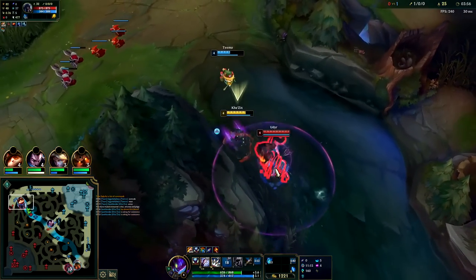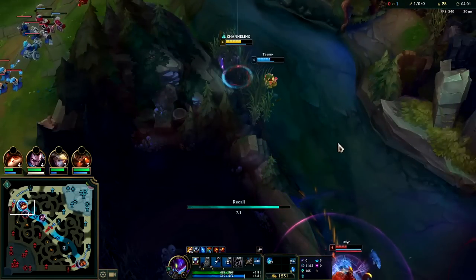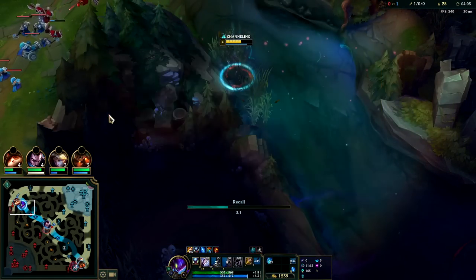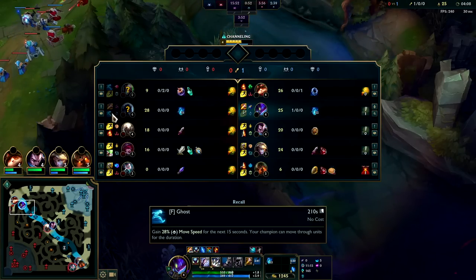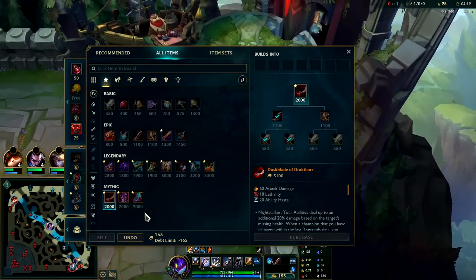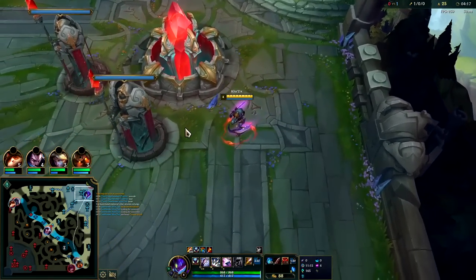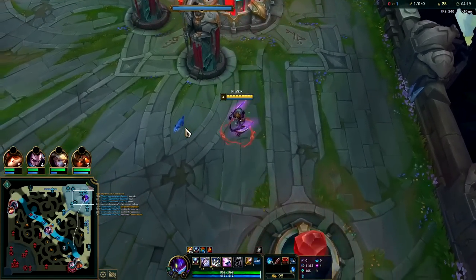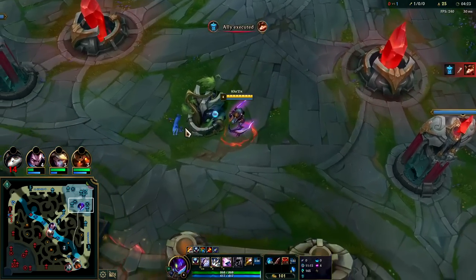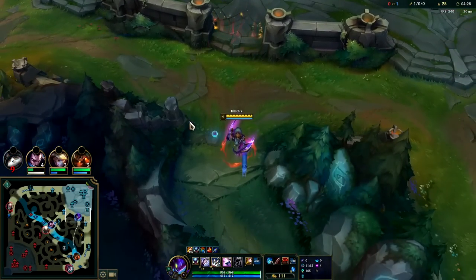This guy's in trouble — auto into Q. He has Ghost though, so we can't really chase him. Ghost is so broken now, man — it lasts 15 seconds instead of 10. They don't even need a kill or assist to keep it; 15 seconds is such a long time. Think about a normal team fight — they normally last around 7 to 15 seconds, so someone can pop Ghost and have it the whole fight.